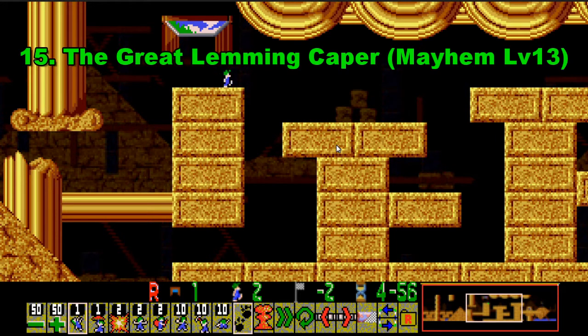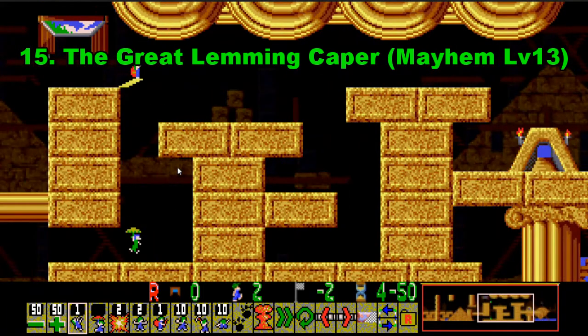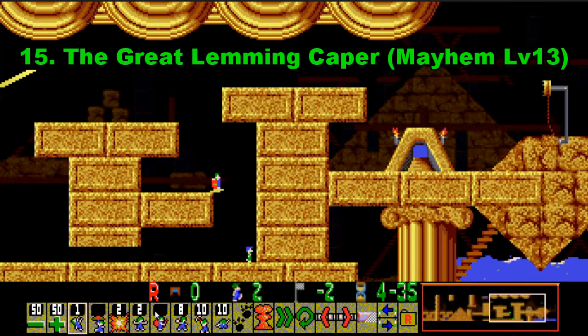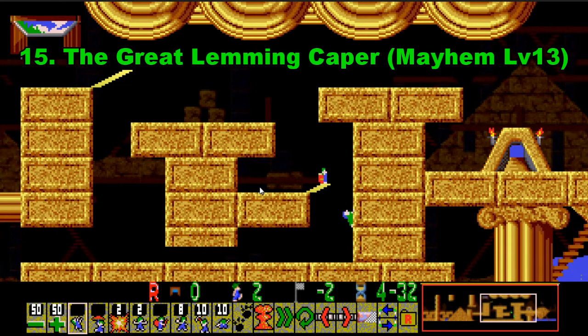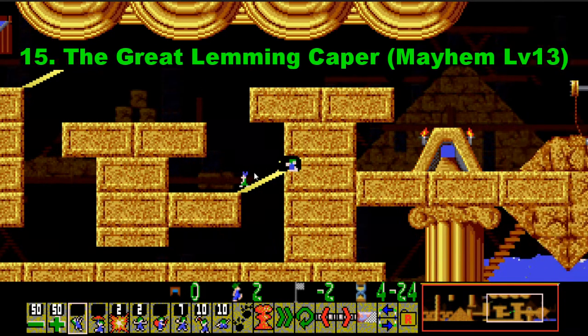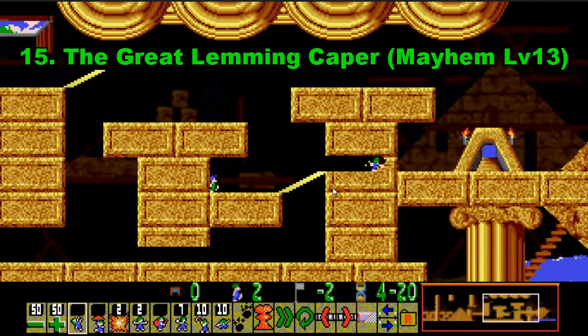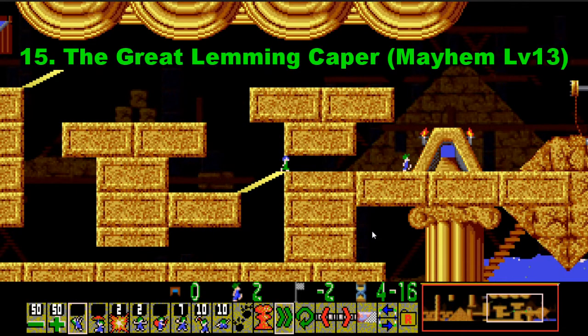Coming in at number 15 is the Great Lemmings Caper. This level is quite widely regarded as a multi-solution level and this is my solution. Most people find this one tricky just because of the very complex solution — they are thrown by the two builders in the guild set, because in the fun version they'd probably be giving the two Lemmings four builders between them. But it's not too hard. I've heard of multiple solutions to this level but this is the one I've always known.